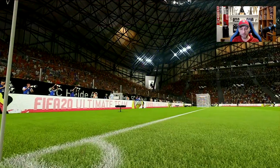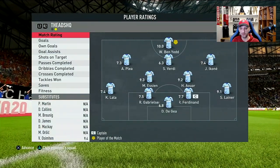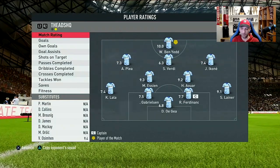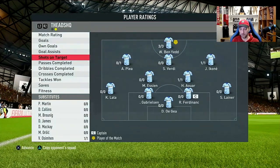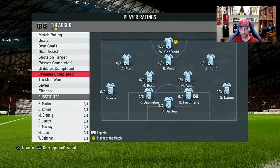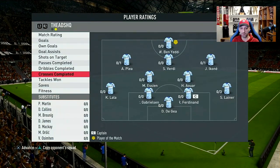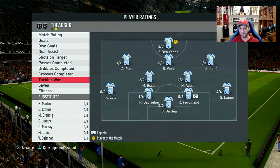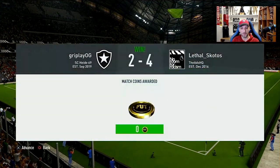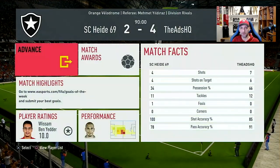We fell a bit behind at the beginning, 2-0, but we picked it up. 9.1 rating for Liner - I hope I'm saying his name right. No contributions on goal, 17 and 22 passes, 18 and 21 dribbles, 3 failed crosses but they were really, really good crosses - I really like his crossing. And 4 and 4 tackles, a few interceptions. Fantastic job defensively and offensively - I feel like this guy has a total package.